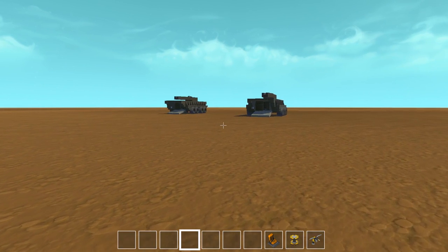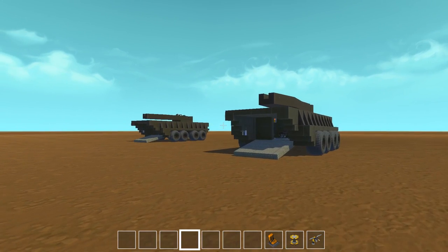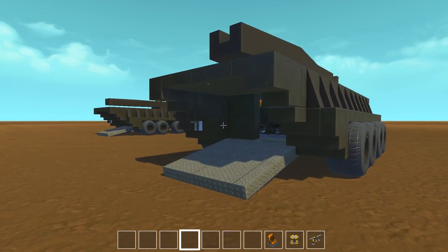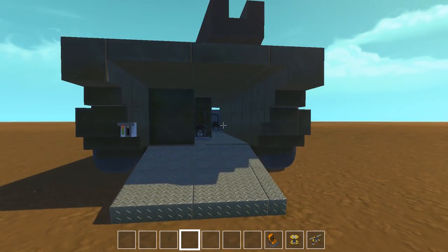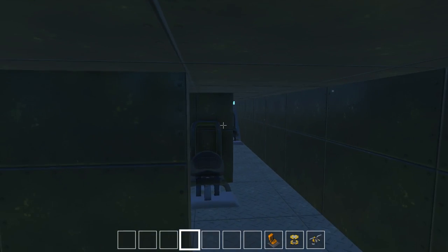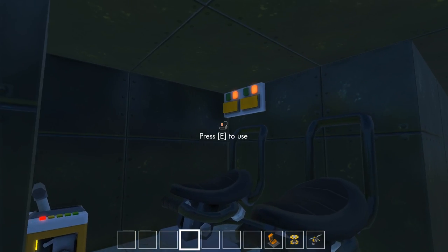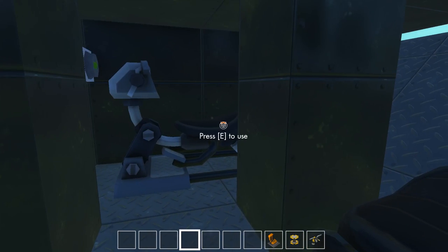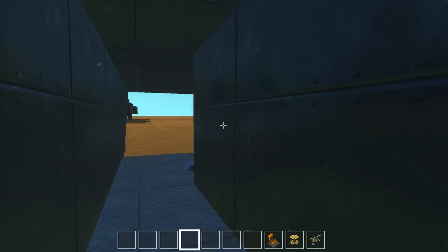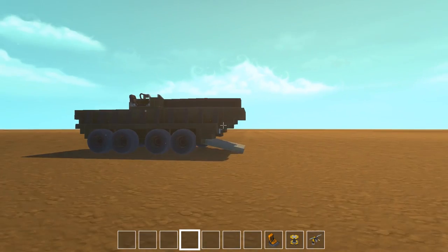Now on to these bad boys. And I'm gonna circle around both of them, but I believe they are the same — maybe they are slightly different. Eight wheels. The seat setup looks the same. I think you just provided two of them on the map. You've got some seats for the crew. Back here — driver's seat, another crew seat. These actually use skid steering, by the way. I'll show you how that works.